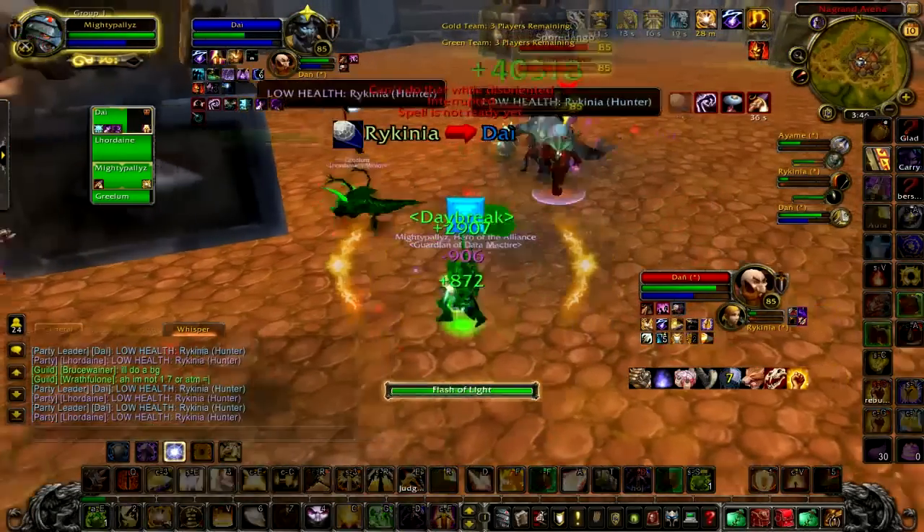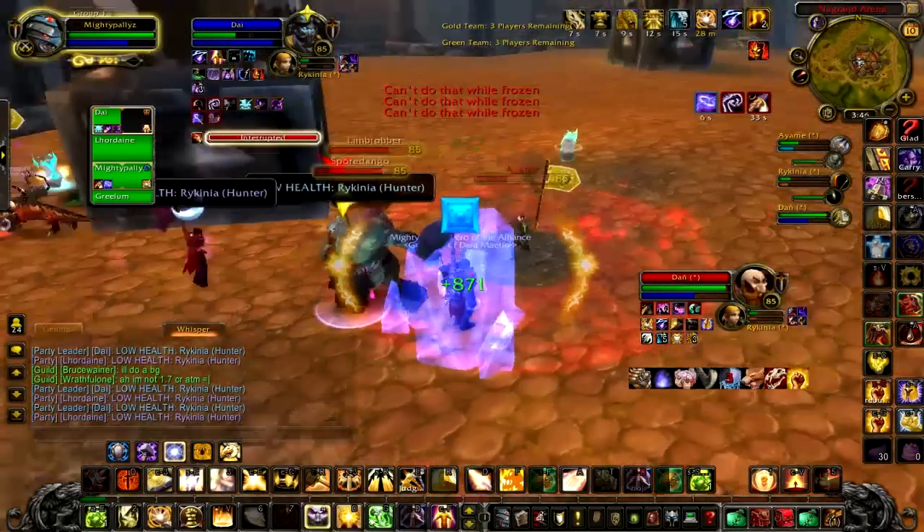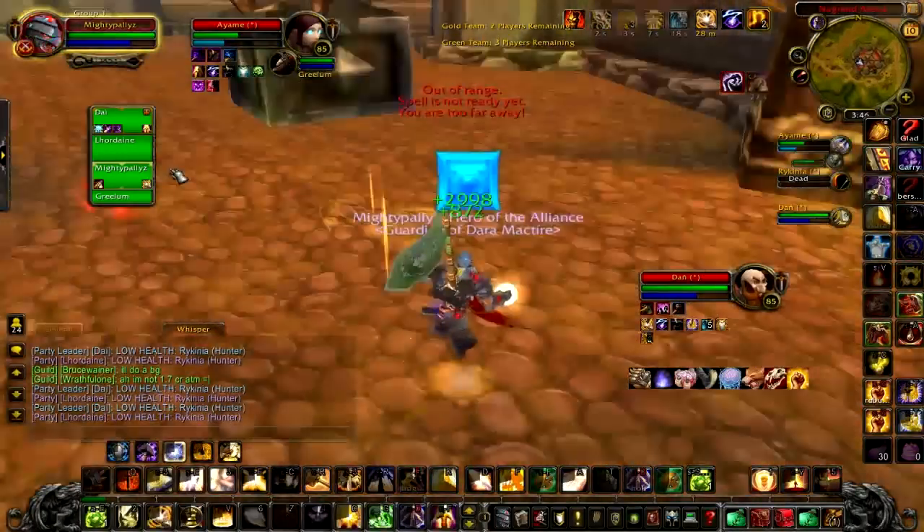After the judged, he gets blanket counterspelled, and I get scattered here — there's the trap. My shaman's trying to get there but he couldn't, but it's fine because I still have my trinket. And we get the kill on the hunter — let's go again.